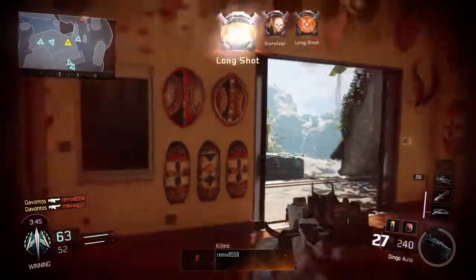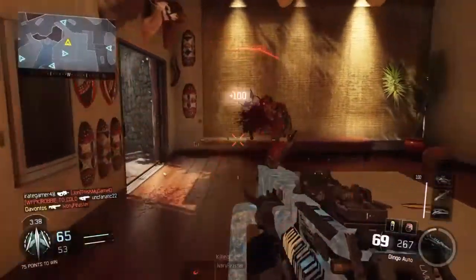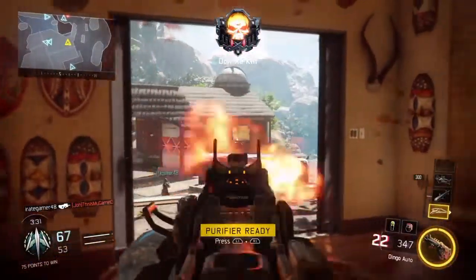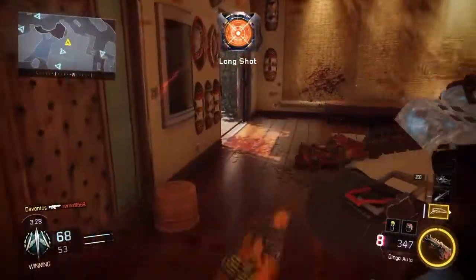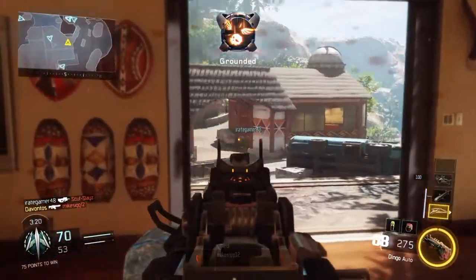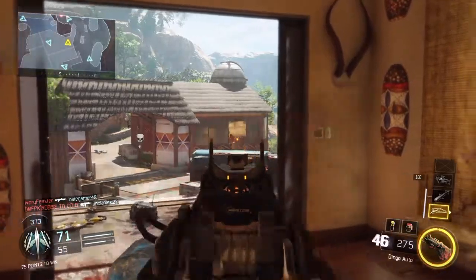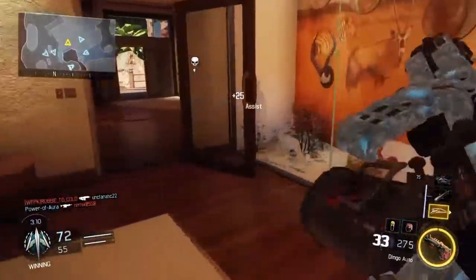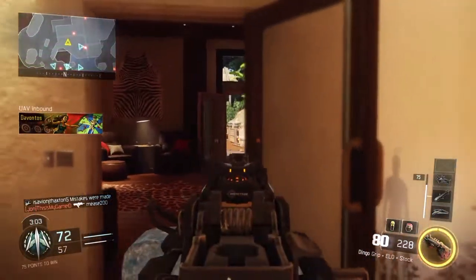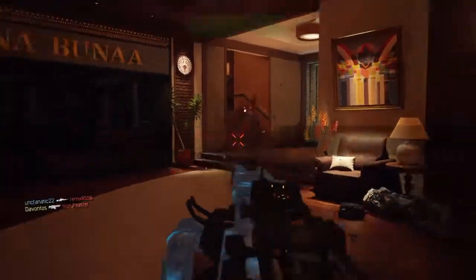Care packages — teammates usually try to call them in at safe locations. About 95% of the time, a teammate who calls in a care package is not going to give it to you. The only way he'd give it to you is if he verbally says to take it, shoots at the floor where it's falling and then at you and runs off, or if he dies and just leaves it. If he dies, you can either protect the package and wait for him to come back, or you can steal it and teabag him when he gets back — because it was his fault he died and left his goodies behind.